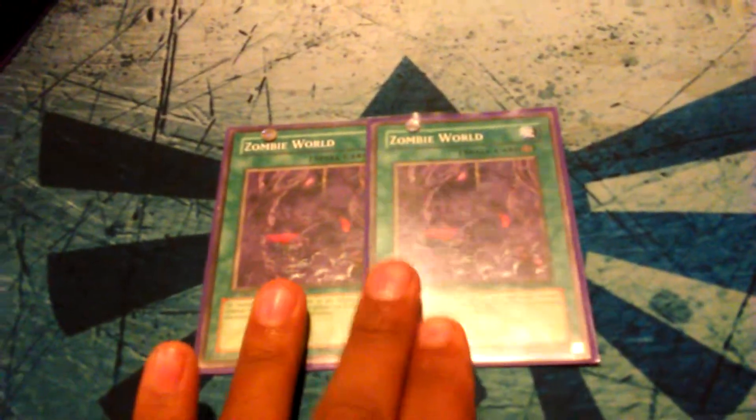For the zombie spells, I run 2 Zombie World — this is a priority card you absolutely need. It makes the deck run fast especially with Zombie Master, because with Zombie World out you can use Zombie Master to revive literally any monster in the grave. That's why Zombie Master is so important and why I only run 2 with extra recycle cards. I tried 3 Zombie Masters but it was too much, so I added more recycle options and cut to 2. Zombie World is what helps with that recycling.